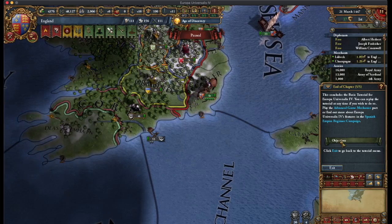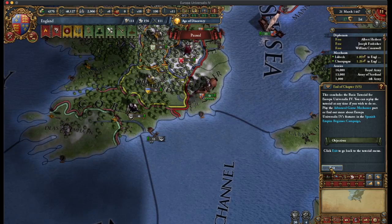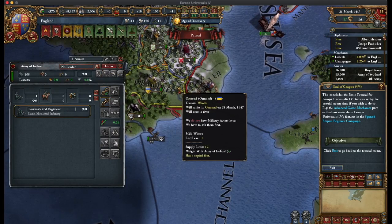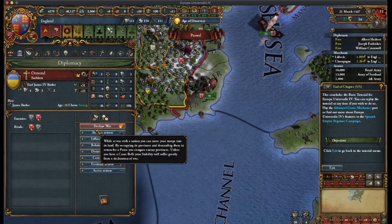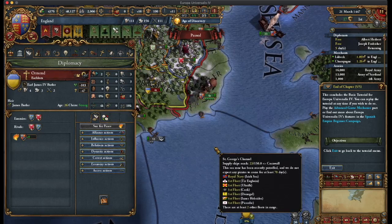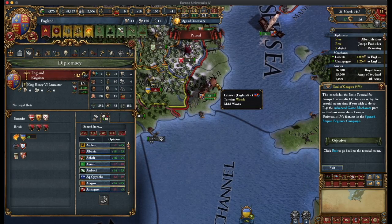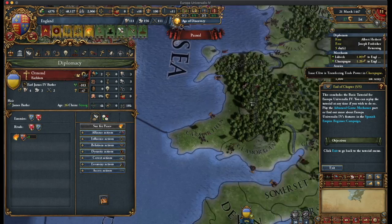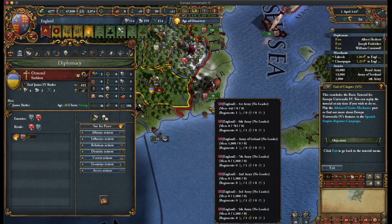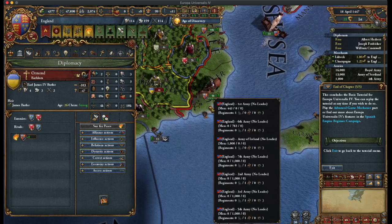This concludes the basic tutorial — you can replay it at any time. Click exit to go back to the tutorial menu. I think I've got this game... I don't really know how to play this game, frankly. I still feel like — can I attack these guys? I have to click on them, click on diplomacy, click declare war. I don't care if I have a casus belli this time — just kidding, because the tutorial is over. There are three more tutorials, my son tells me — but do I have to do them all? I'm going to post this video online.